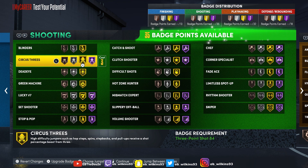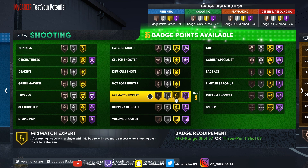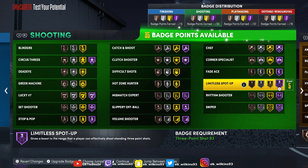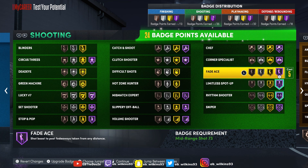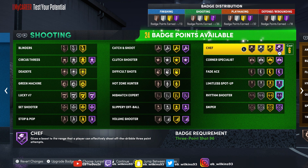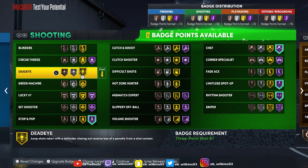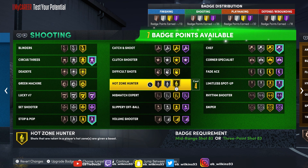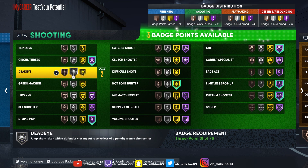Shooting is the most important badge category for Steph Curry. We're gonna go limitless and spot-up at Hall of Fame. Rhythm shooter Hall of Fame. Off the dribble threes — that's the reason this badge is even in the game at Hall of Fame. Stop and pop Hall of Fame. Circus threes Hall of Fame. Then high zone hunter gold. We could do blinders or green machine. We're gonna knock circus threes down to gold so we can have blinders.